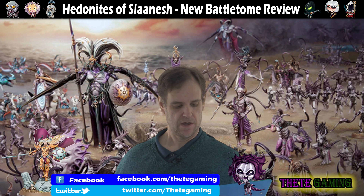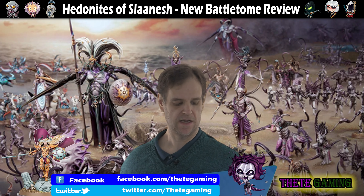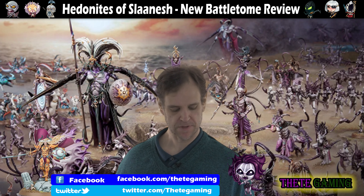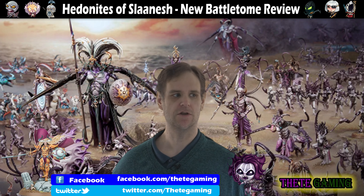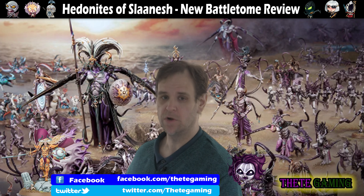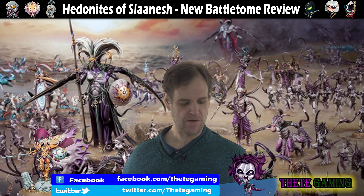The second list had three Keepers of Secrets, the Contorted Epitome, the Infernal Enraptress, three units of 10 Daemonettes, five Hellstriders with Claw Spears, and some command points. That came in at 1950 originally, was reduced to 1980 with the General's Handbook, and with the new points values it comes to 1900. That gives you 150 spare — you could drop the command points, get the Sybarite Battalion for 150, put all your Keepers, Contorted Epitome and Infernal Enraptress in it, and have exactly the same list for 2,000 points, still get an extra command point, and reduce from nine drops to five.